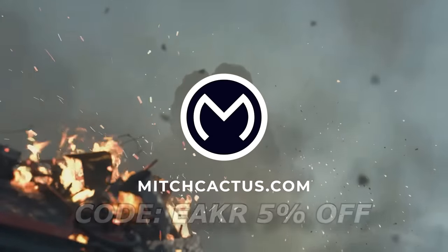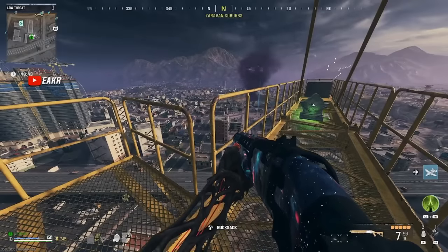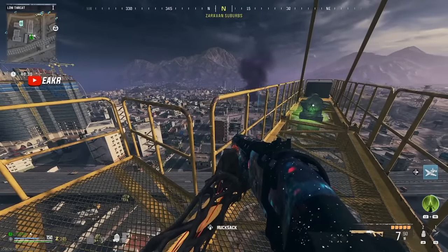Alrighty guys. First things first, in order to set up your tombstone to go ahead and duplicate and glitch out items, you're obviously going to need the tombstone perk. Now, I already have my tombstone set up right here, which will go ahead and show you what we currently have in here.